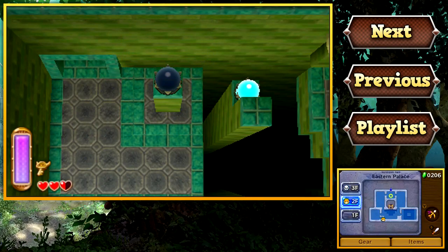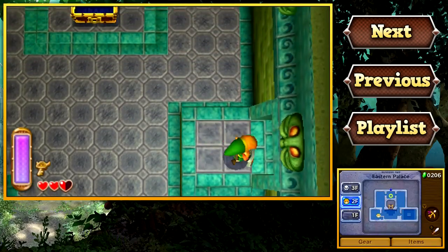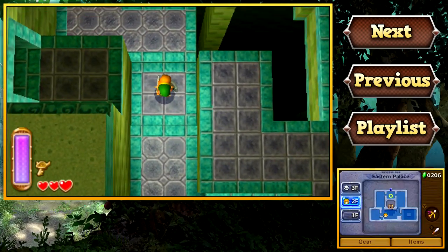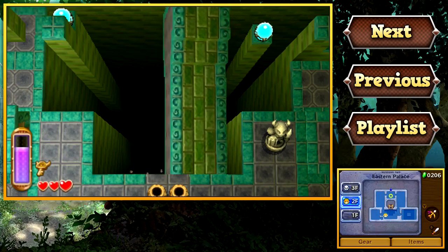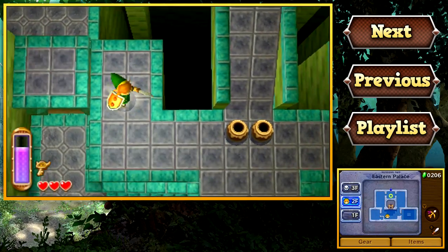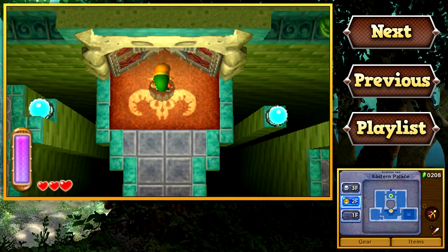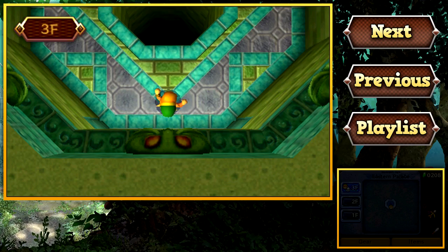Let's hit this switch so we can activate that switch — yes there's a switch — so that we can activate another switch. It's genius, right? I believe we actually need to ride this all the way to the top to hit this. There we go. And that will open the way to the boss door. We couldn't actually open the door before because we weren't even on the same level, but now we are. So let's head inside and take on the boss of the Eastern Palace.